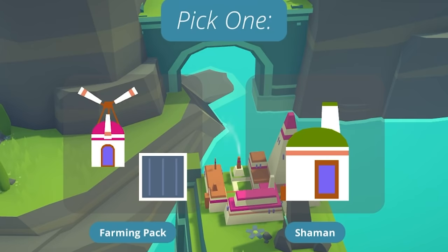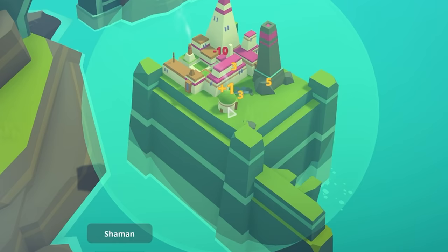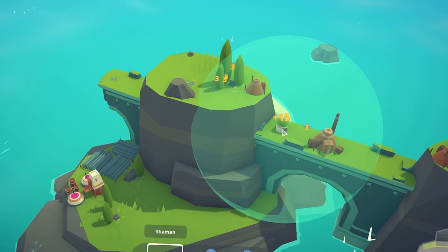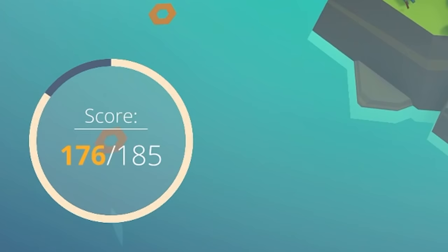Next pack — farming or shaman? I think shaman, and we'll keep adding here. This is point central. Shaman is actually no good up there because the city center is in range. Can I squeeze it on one of these little platforms? I can put it there for eight. Or even up here — look at this — I get 18 because of some flowers, or 21 over here. So 21 big ones it is.